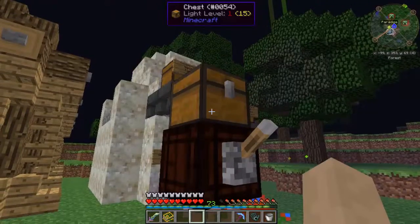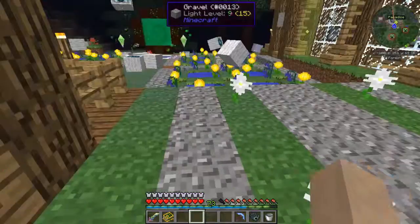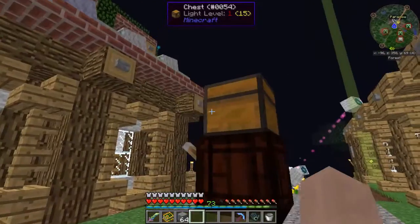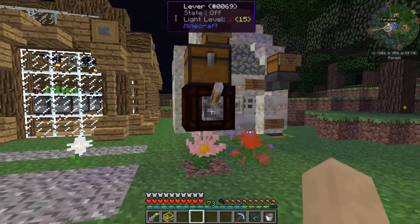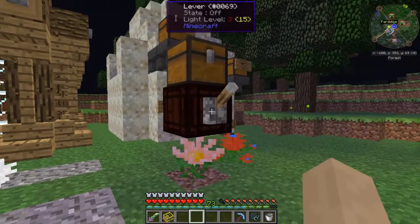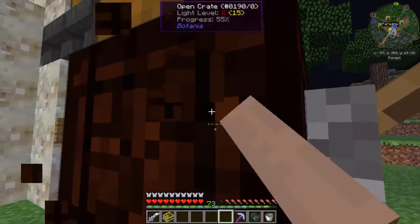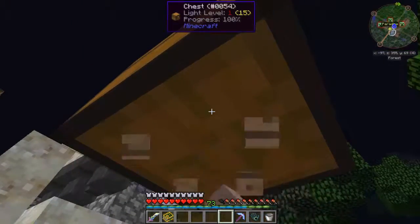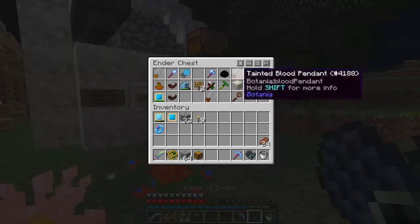I need to take off my ring of magnetism when I'm nearby that area. Then place that there. And so, any stone and wood put in there shall be placed here. Let's test it out, shall we? I've got some stone already cooked up. I'm gonna need that.